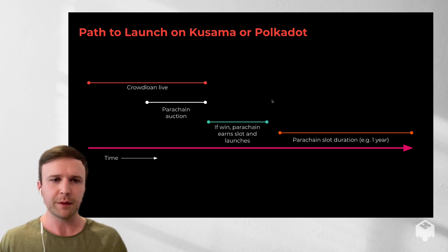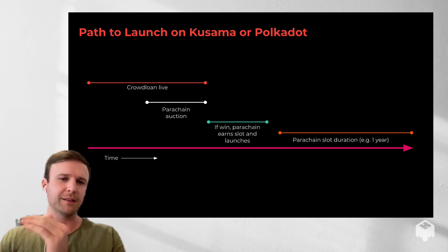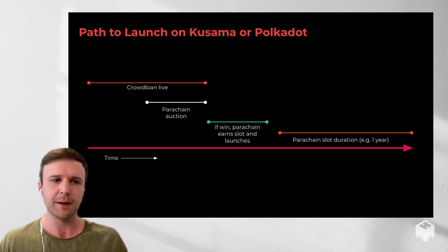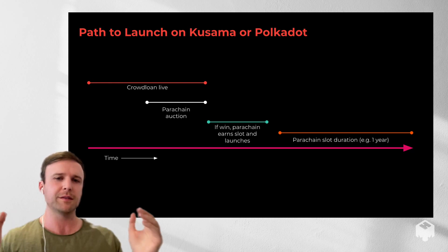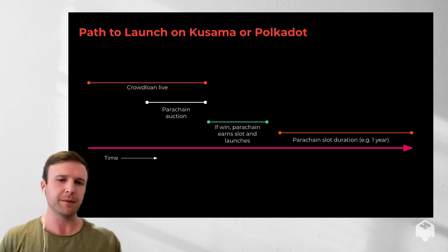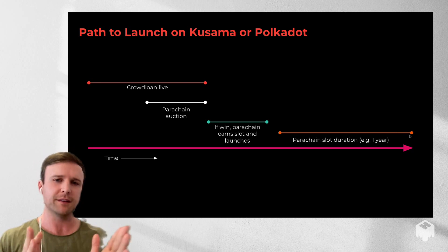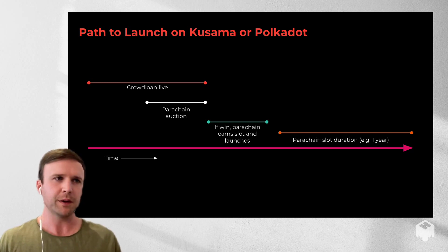This is the timeline. You can see that crowd loans come first. The main event is the parachain auction here in white — multiple parachain teams essentially bidding against each other to win the auction. The winner earns a slot here in the green, and once you earn a slot you're officially on Kusama or Polkadot as a parachain and can begin launching your applications. At the end, there's an end time for that slot, after which crowd loan funds are returned to contributors.